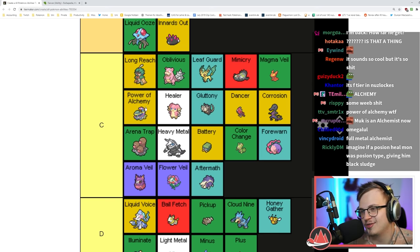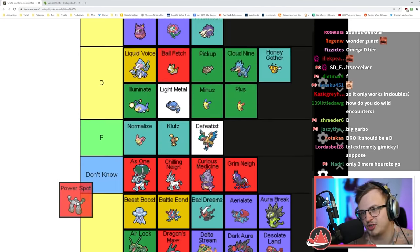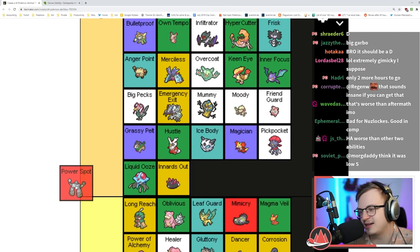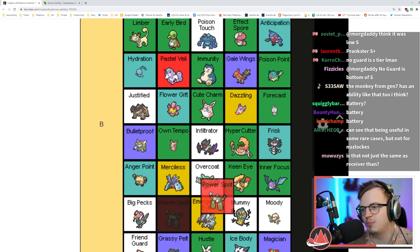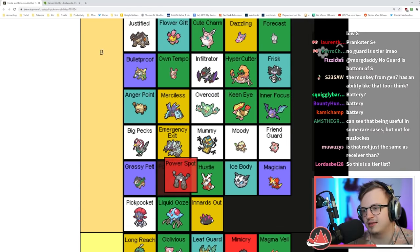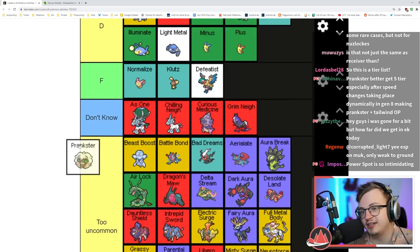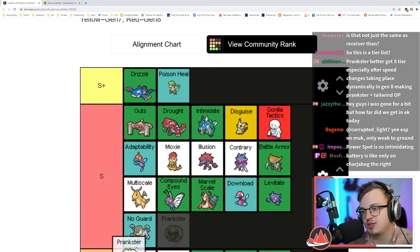There's an ability that increases your damage output by 30% in a double battle — that's actually okay. Battery was the other one kind of like that. I think Battery is placed too low.